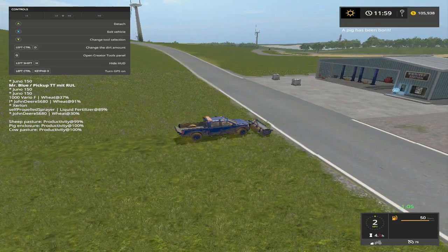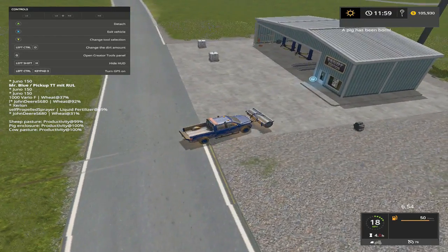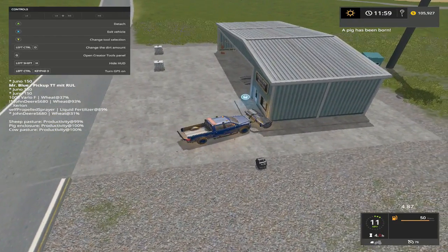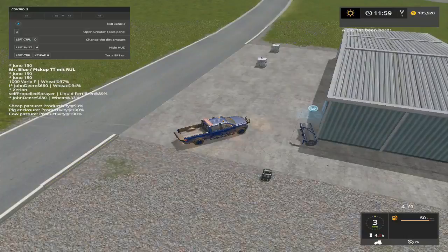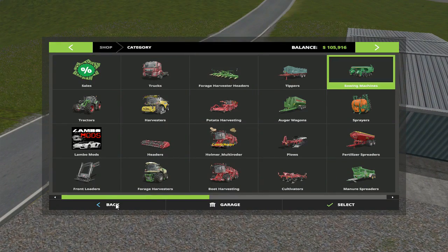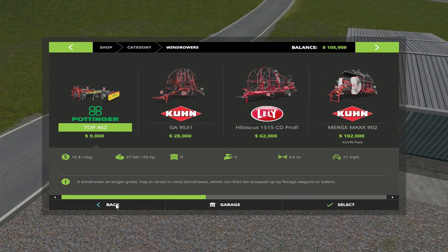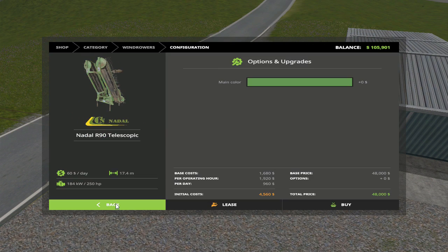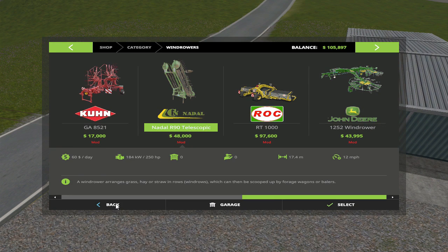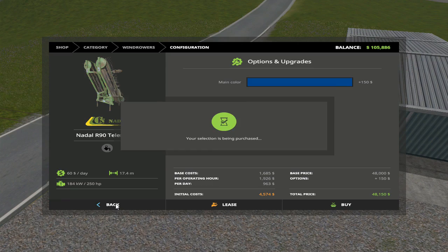We are gonna use this truck to bring back something. I'm gonna go ahead and park this roller over here 'cause I don't think we're gonna need it. Let's go to our store. It's under wind rollers. I've probably already seen it on some of the other maps. There's this guy right here — we don't have one. I thought I bought one but it's not there. We're gonna get a blue one — buy this baby, yes!